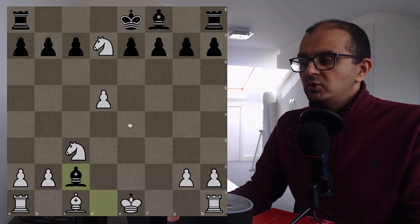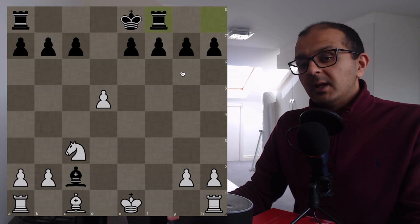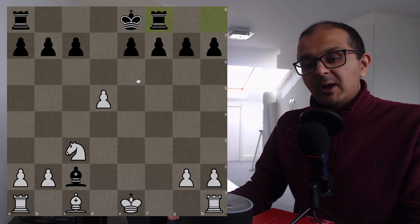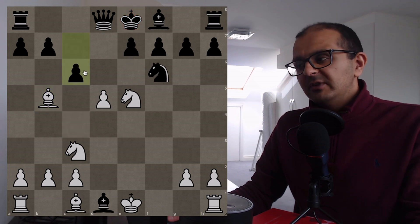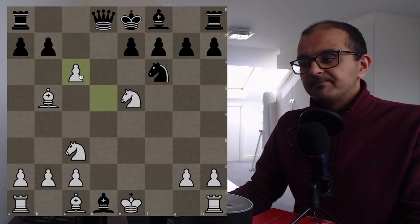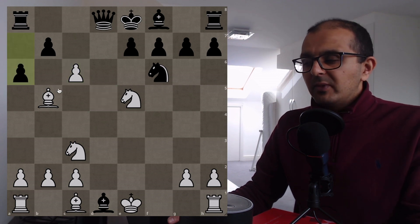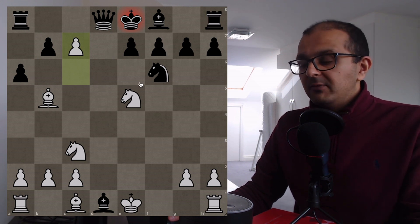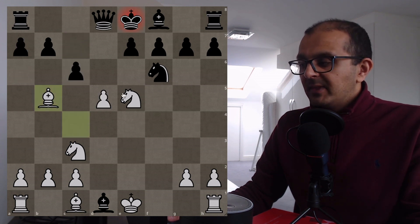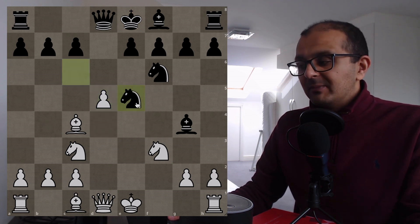Alternatively after Bb5+ check, they could try c6, and we take. We're going to win the Queen anyway. Black could try a6, and now c7 check — we're going to pick up the Queen. If you calculate through the exchange, White is in a completely winning position. So this very intuitive move Knight to e5 is just a losing mistake, and I suspect many players with the White pieces don't even realize they can just take the Knight.